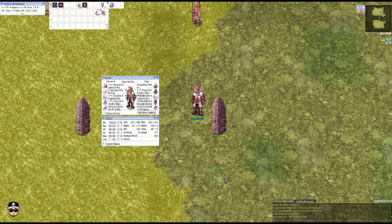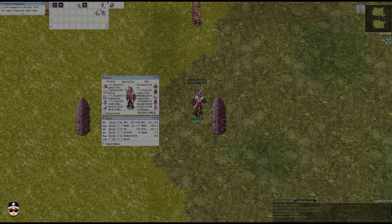First, the medium dummy, because Kunai Splash does 75% damage on medium monsters. It's actually quite low.